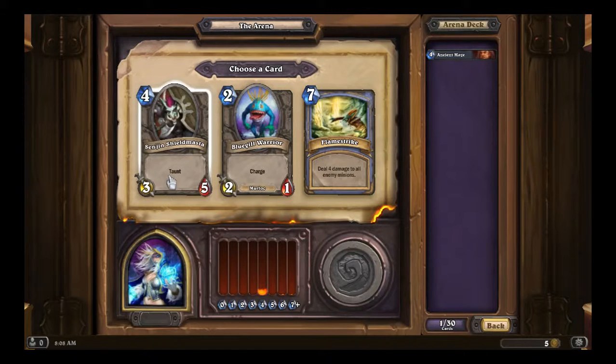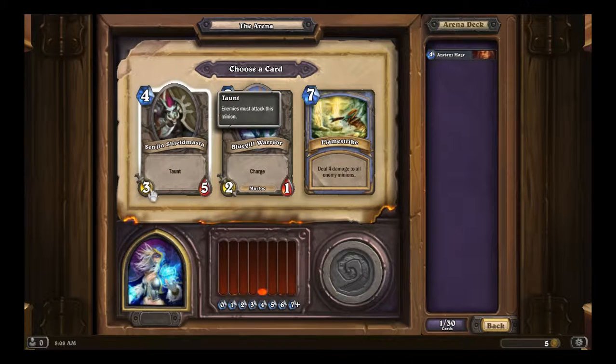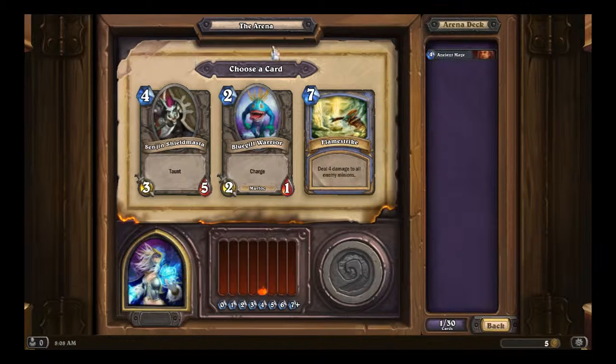Okay, we have Sen'jin Shieldmaster, Bluegill Warrior, and Flamestrike. Flamestrike is a good card overall because it deals 4 damage to all enemy minions. Sen'jin Shieldmaster is a decent card overall — a 3/5 for 4 mana, it's a nice card. It's good in constructed, less so in Arena I guess, but Flamestrike is going to be what I have to go for.